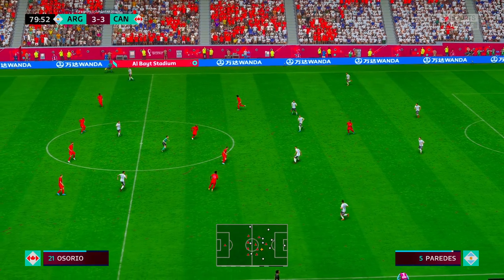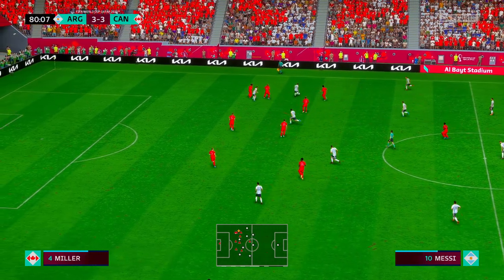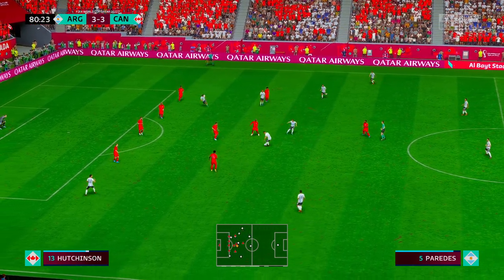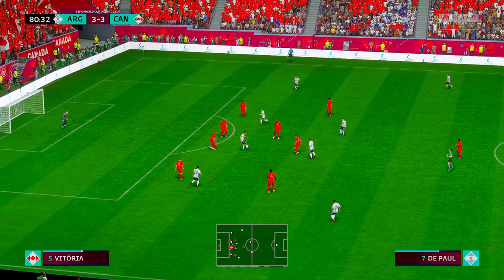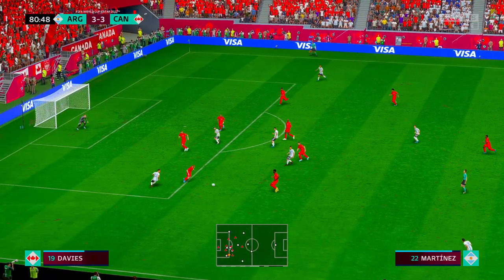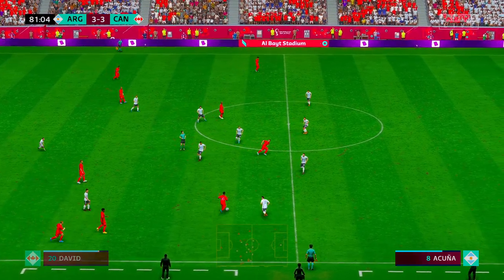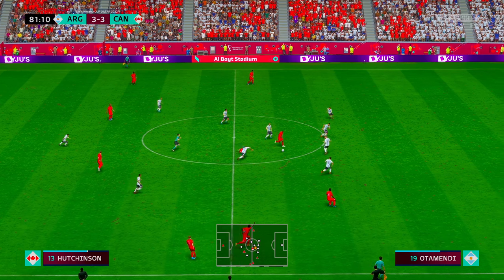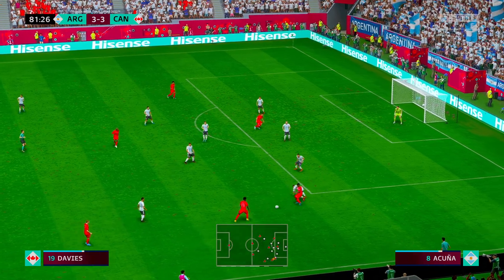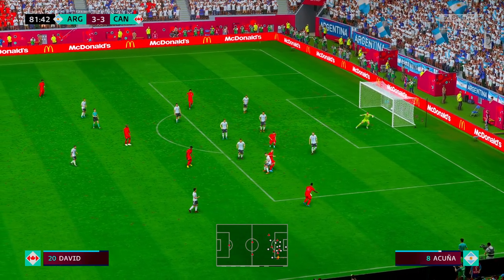Rodrigo De Paul, Di Maria — tension building, still level. Paredes — strength and control, a big part of his game. Using his physical strength to make sure he doesn't lose the ball. Perfectly positioned to take it away. Jonathan Osorio, Alphonso Davies — really good block, a very effective play and they might be on to something. A chance to whip it in.